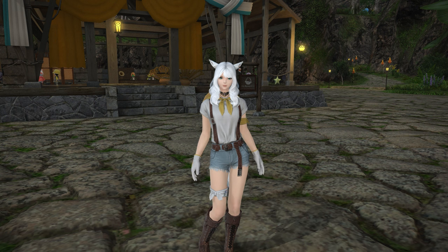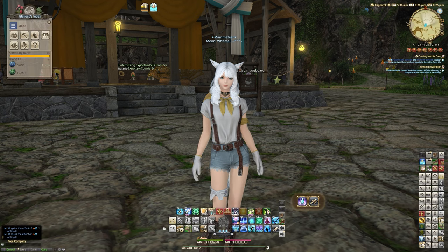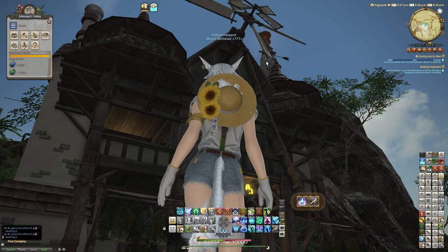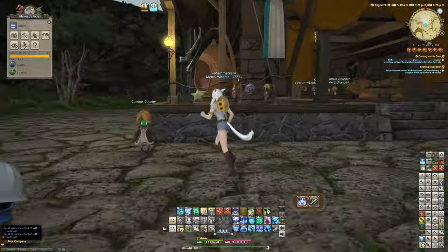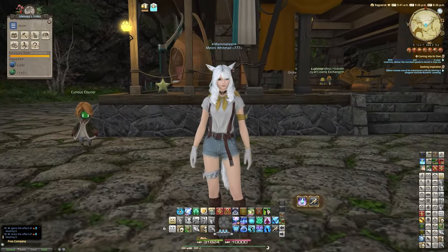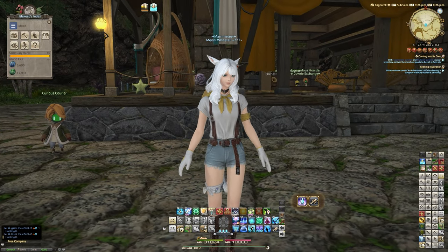First, I want to tell you how you unlock the actual recipe for this. You need to have completed your island's production of every single spot, including your lighthouse. Your lighthouse must have been completed and you must have also done the side quest from a curious courier in the main area just outside your cosy place. You'll know you've done all this because the reward is actually this glamour set, as you saw probably in my previous video.